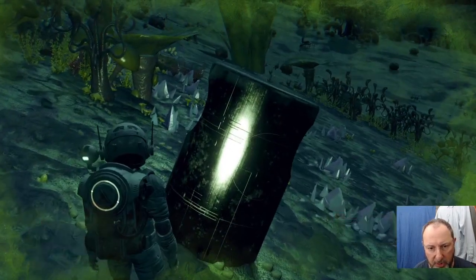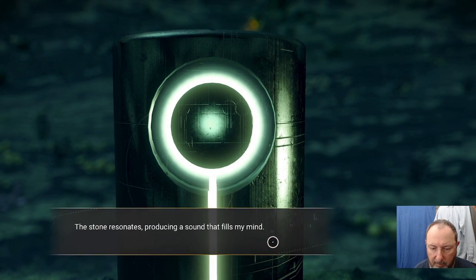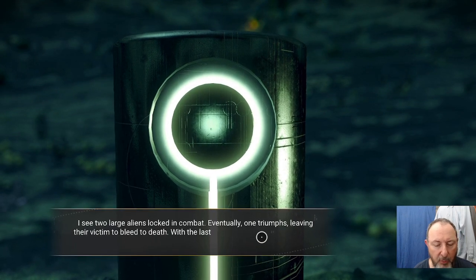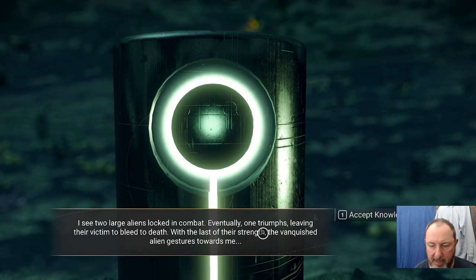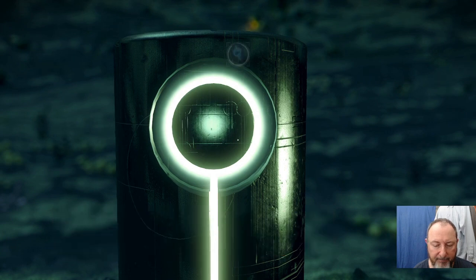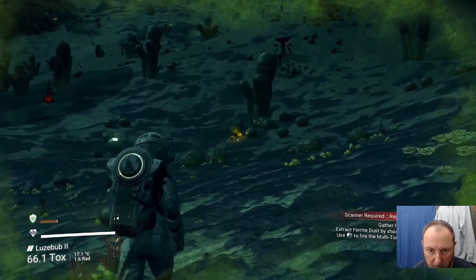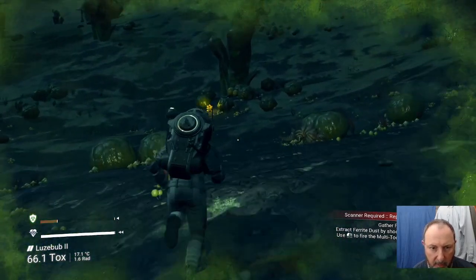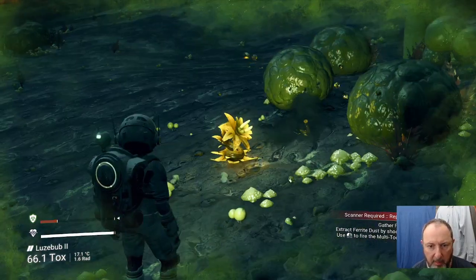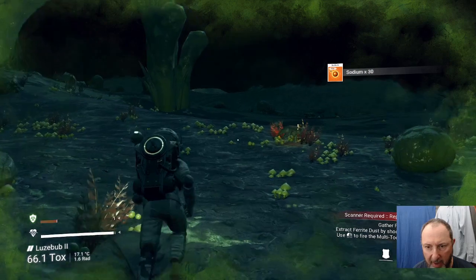This is a talk-through. You learn a language from those plants — that's what you need to know. When you can, it's wise to do that. There's more sodium. Use shift to run quicker. We have enough that if we see ferrite we could mine it.